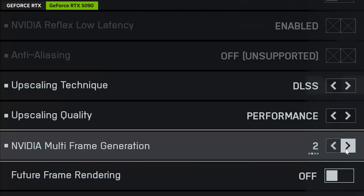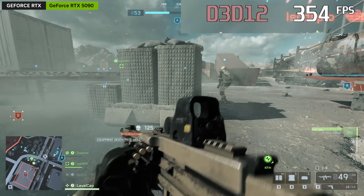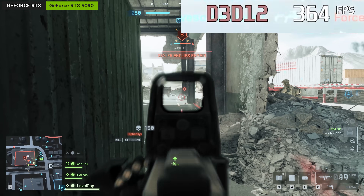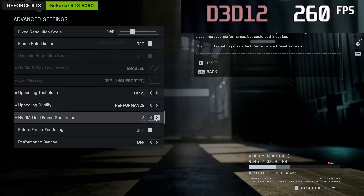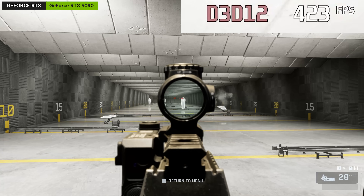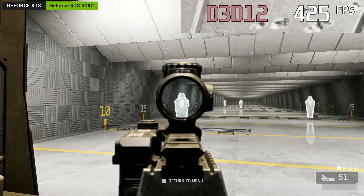If you already have a 50 series card, you can get access to multi-frame generation in-game. From here, I can adjust this from 2 to 3 to 4 — that would be double the frame rate at 2x, triple at 3x, and 4 times at 4x. Nvidia is generating frames in between the existing frames to give a more fluid visual using AI image gen technology. With each level I increase, the frame rate also increases substantially, to the point where I'm pushing way past my monitor's maximum refresh rate — only future technology will even be able to appreciate the absurd 4K FPS this setting can push.